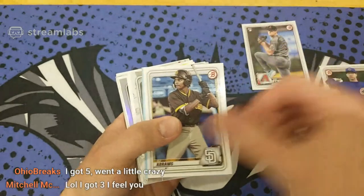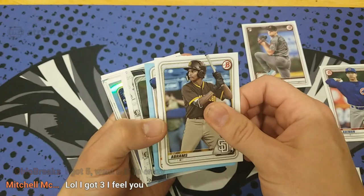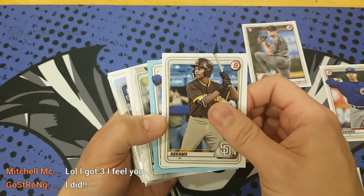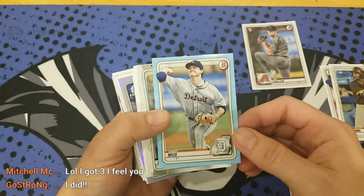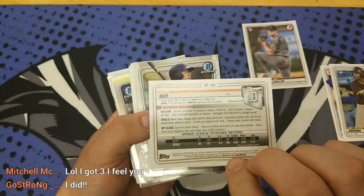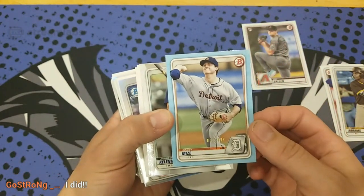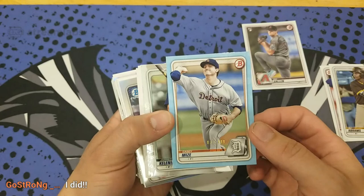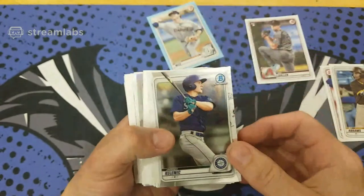Rookies, prospects — we got a color here! Let's see that first. It's blue. No autograph, but it's a light blue or sky blue. That's our first color of the break here. Casey Mize — I believe it's pronounced — the Detroit Tigers. That's our first color of the break.